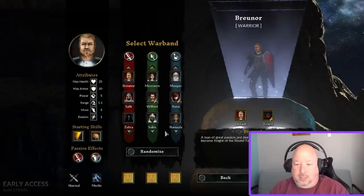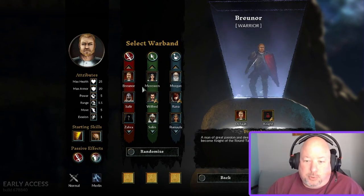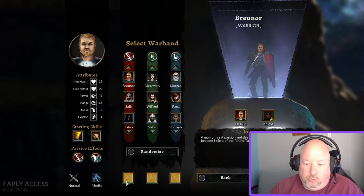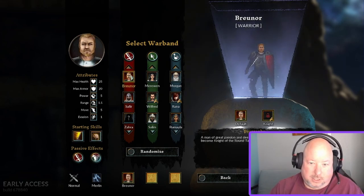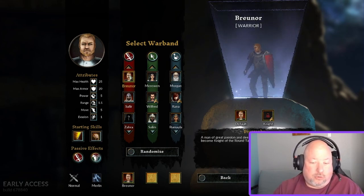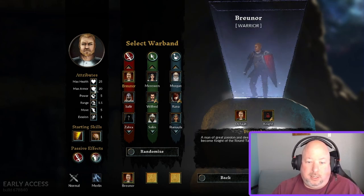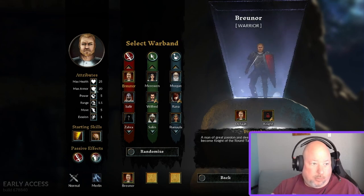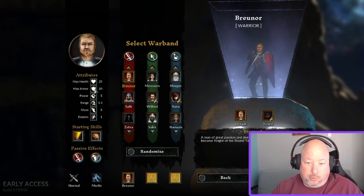When you come into the game you'll be able to pick your characters. It's not super obvious how — you don't drag them, you don't click them, you double-click them. That is what selects your character. For attributes: if you lose all your health, you die. Armor replenishes between each fight; health does not. More armor gives you additional survivability, but remember — health does not replenish between fights. Super important to keep in mind.